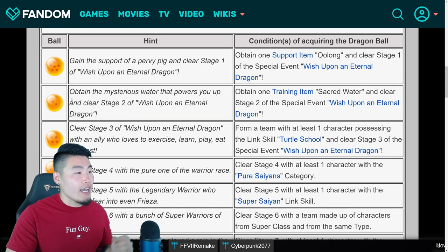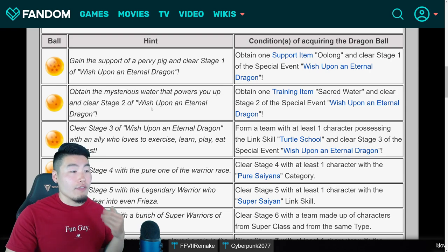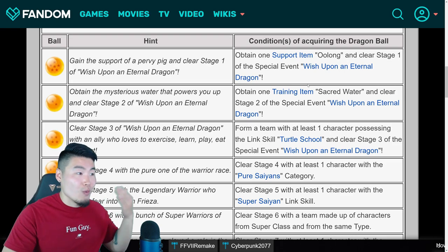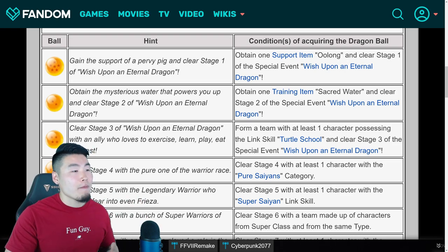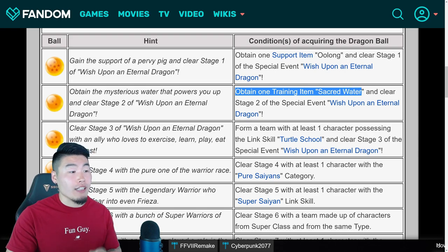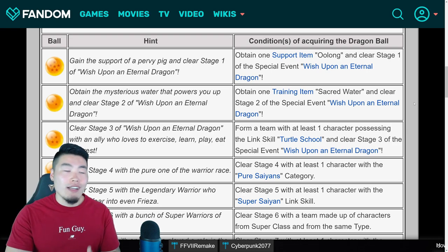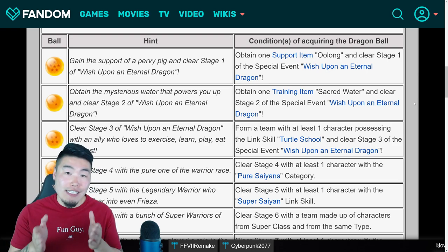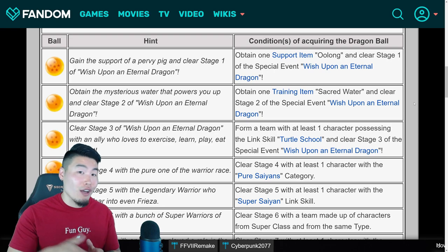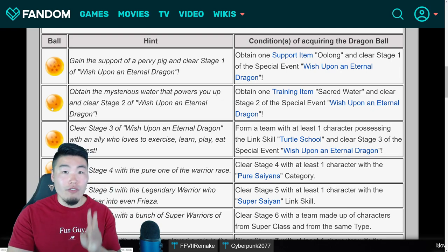For stage 2, it says obtain the mysterious water that powers you up and clear stage 2 of the event. And this one is very similar to the stage 1 hint, and it says obtain one training item, sacred water, and clear stage 2 of the special event. Just like stage 1, all you gotta do is pick up a sacred water training item along the way, and clear the stage, and you should get the 2-star Dragon Ball from this.